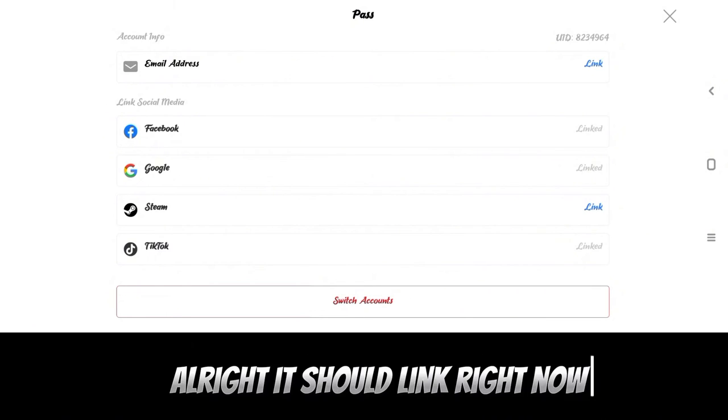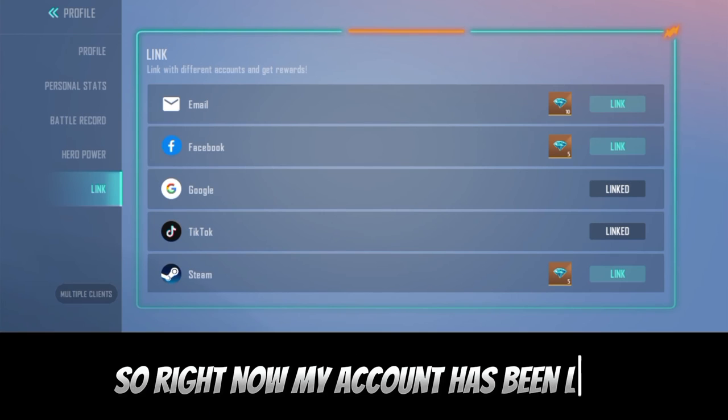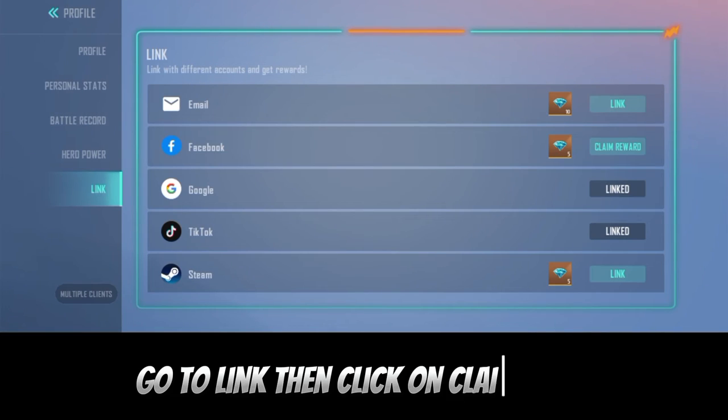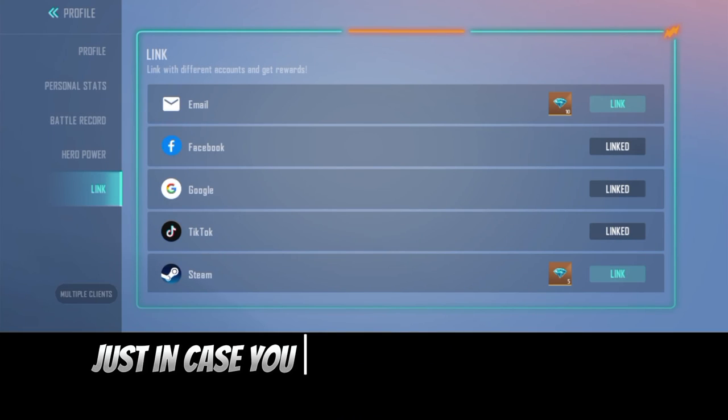It now shows 'Linked'! My account has been successfully linked. Now to claim the reward, go back to Profile, go to Link, and click on 'Claim Reward.' Now I have free diamonds just for linking my account to Facebook.